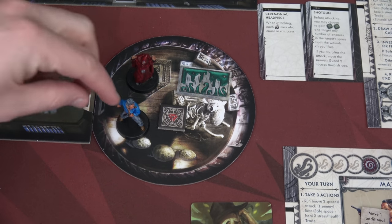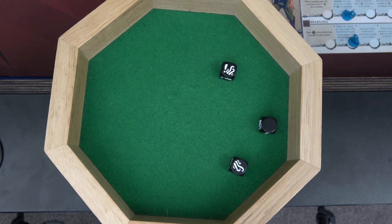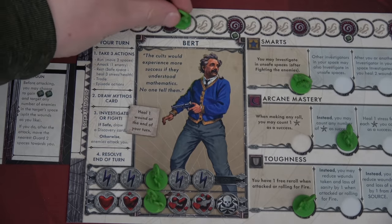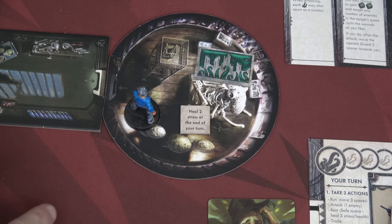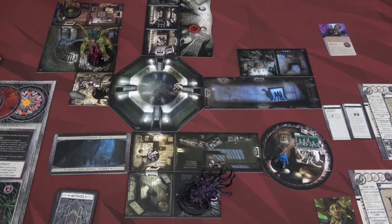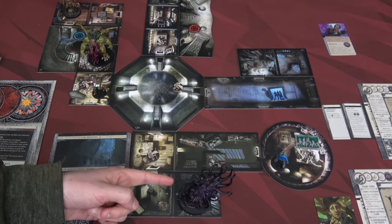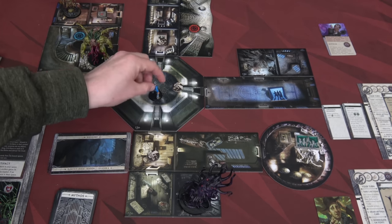Now back to Bert. He's going to attack that cultist, rolling three black dice. That's three successes because we're wearing the ceremonial headpiece — when attacking, each of those tentacle symbols counts as a success. We remove the cultist from the board, but we move up sanity by two. For our second action, let's pick up this artifact: heal two stress at the end of your turn. Between healing one wound and two stress each turn, he's going to be awesome. Maxim's goal is to get to his artifact and then to the gate space. For Bert, we don't want to deal with the Shagoth, so for our final action let's move one, two, three. We're right here.